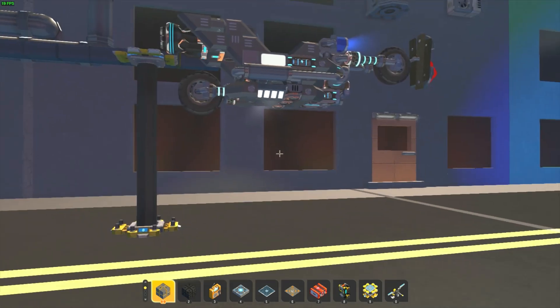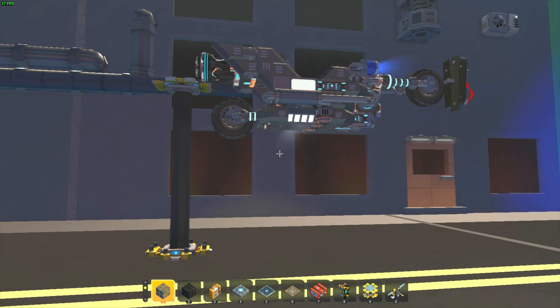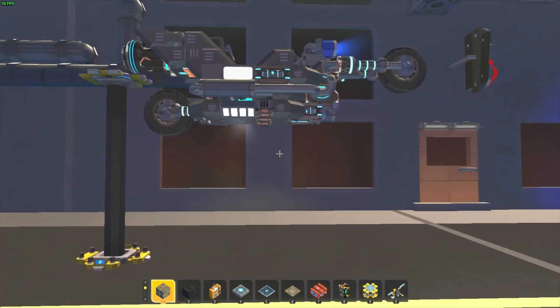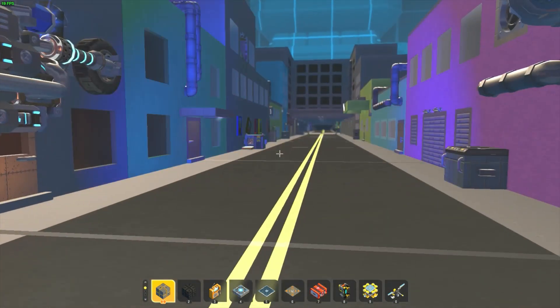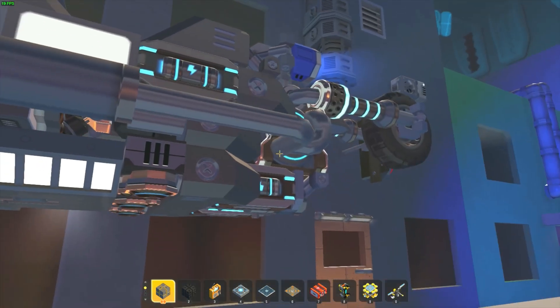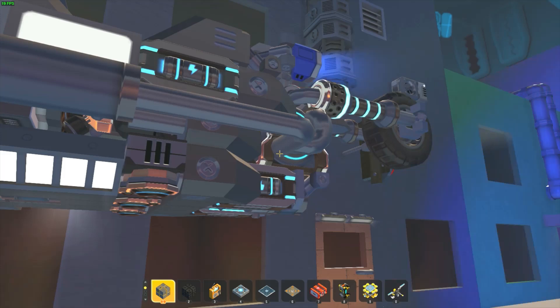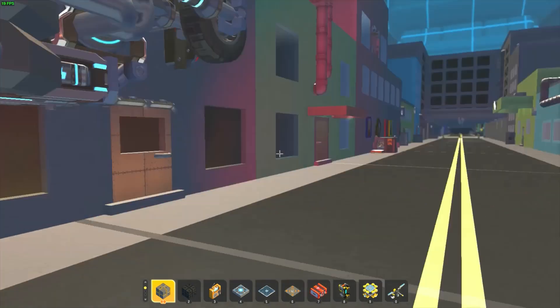I think everybody nailed down most of the things and how they work. There may be a couple of things that y'all were not aware of, but it seems like everybody pretty much figured out the bike and how it winds up stopping when it gets to the gray texture up there. That was supposed to be like wet cement that it gets stuck in. You're just supposed to drive it forward until it gets stuck anyway.